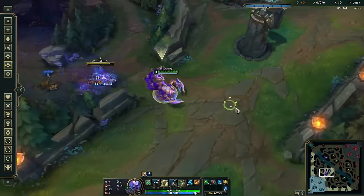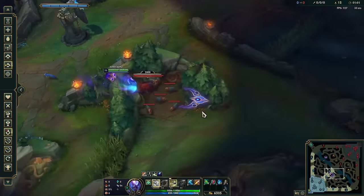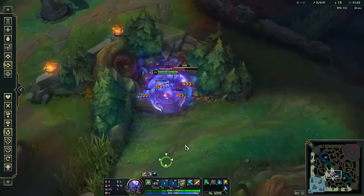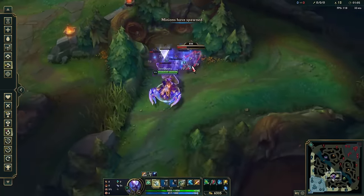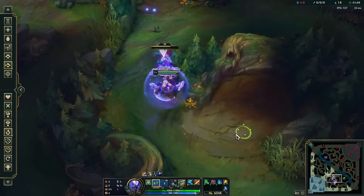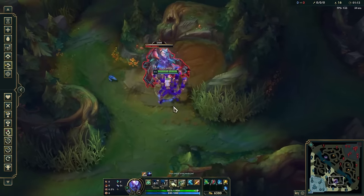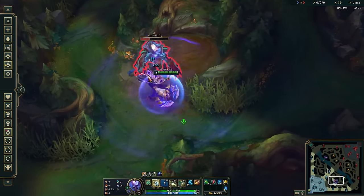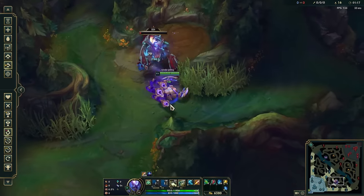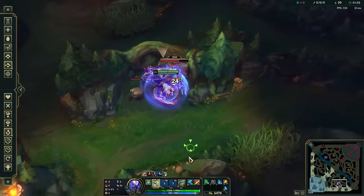His Q chunks super hard and he moves from camp to camp really quickly with his E. At a 1-item point, he can already do a full 6-camp rotation in under a minute, which is among the fastest in the game. Just make sure you pick up some kind of ability haste, since his clear speed is kind of gated by his E cooldown between camps. He's also pretty fast at doing neutrals for a tank because he has so much percent health damage, and he basically takes zero damage from Drake or Baron because his W is on like a 4-second cooldown once you have a couple items.